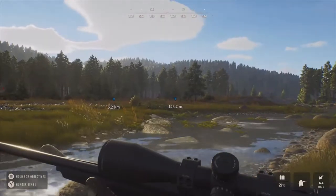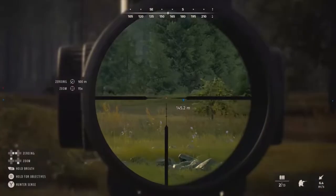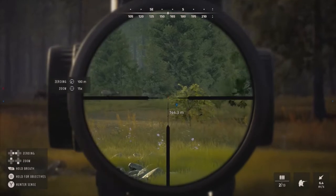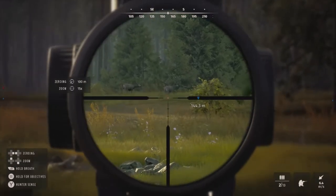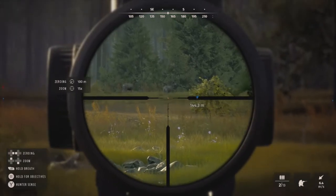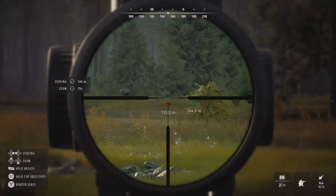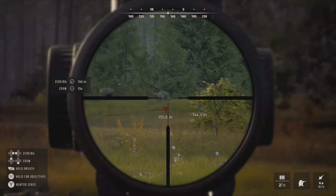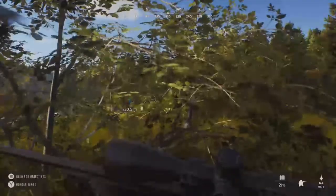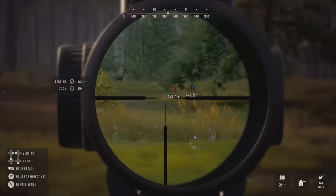We're going to stand up here — there he is. He's not really giving us the best shot right there. He is absolutely massive. I want him to turn back to the left. We could probably get into the lungs from here — it's 155 meters, we could zero for 150. He's just quartering away too much so I'm going to push over here to my left a bit and see what we can do. I'll let you know when I think we have a good shot.